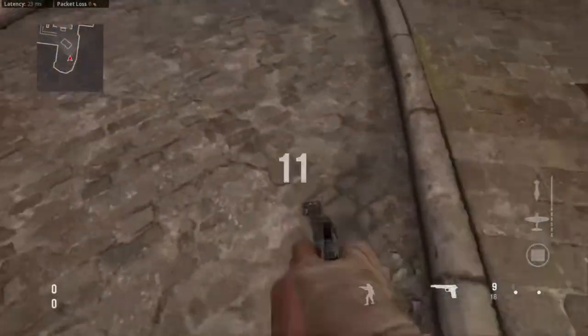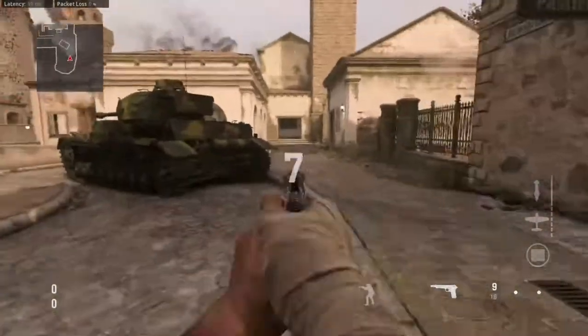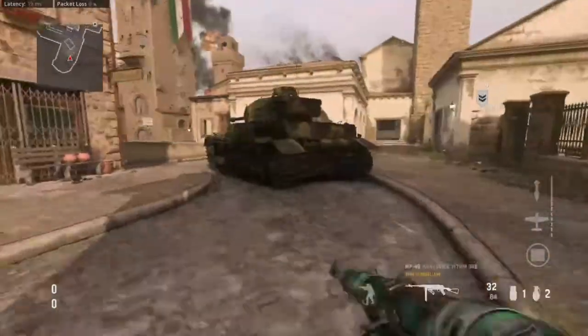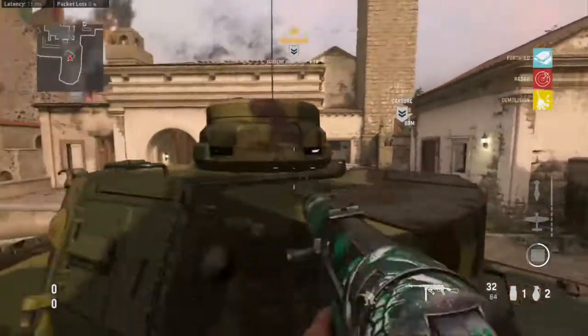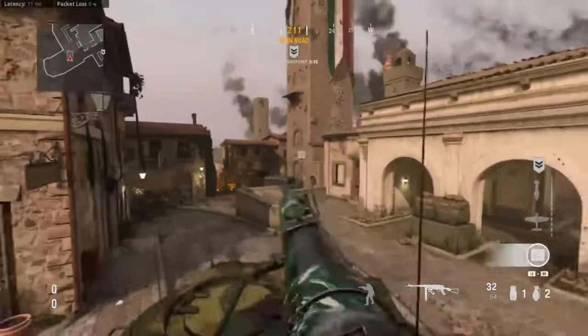So for starters, this is the defensive spawn for Control, Search and Destroy, and then this is one of the spawns for Hardpoint back here. So back here is kind of just like back there spawn. Over here, this tank right here is a great spot to kind of watch headglitches, and just go around here. You can look through Church Door, you can move a little bit to the sidewatch, this ramp.